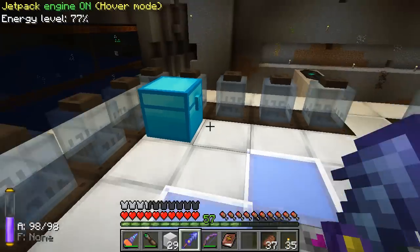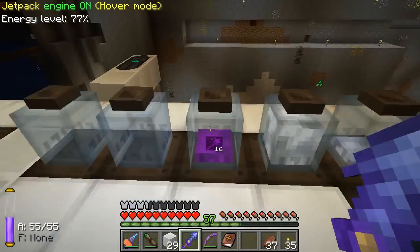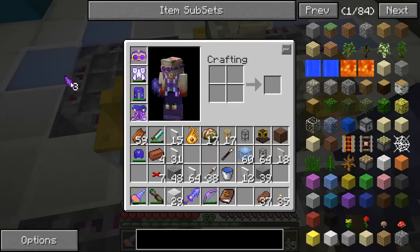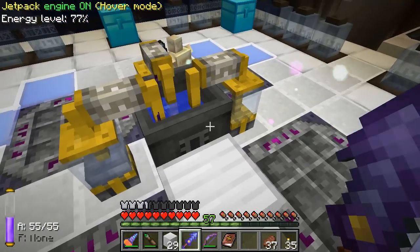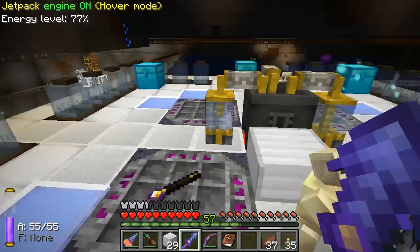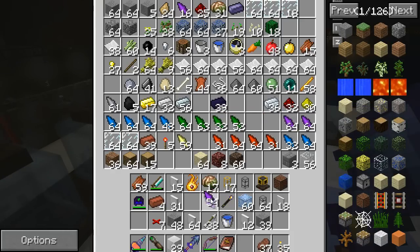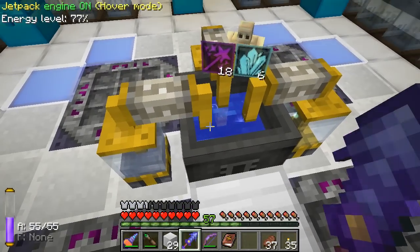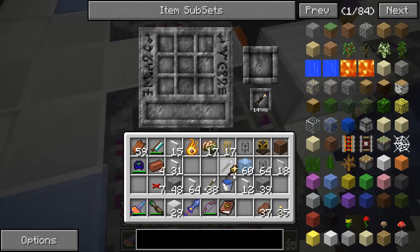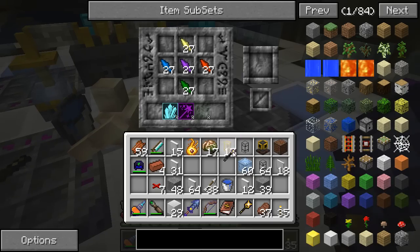We need 32 of that vis-storing material — let's put on the magic smelting goggles. We've got 16 sitting in this one, which means we need another 16, so we'll drop three more in here. Okay, we've got 18 there and 16 there — that should be enough. Now we have the warded jars, so let's just drop some more in. There we go — Wand of the Thaumaturge! I feel powerful now. Let's put this back.